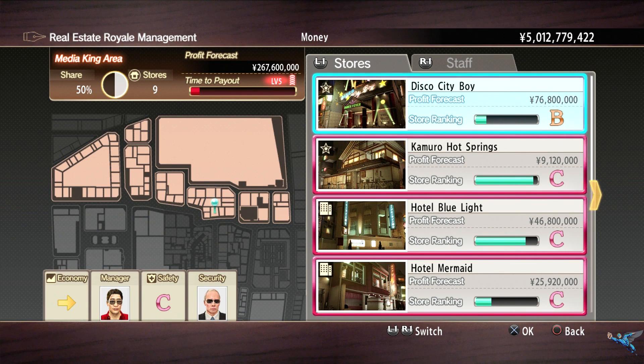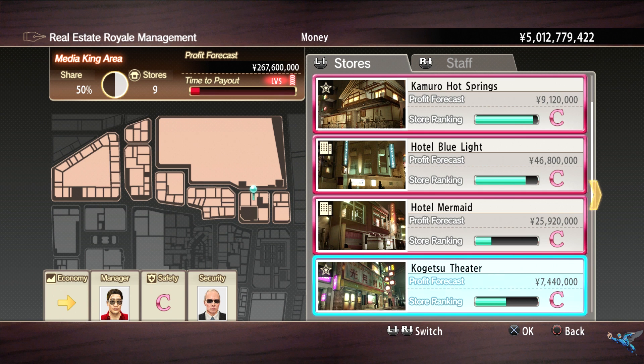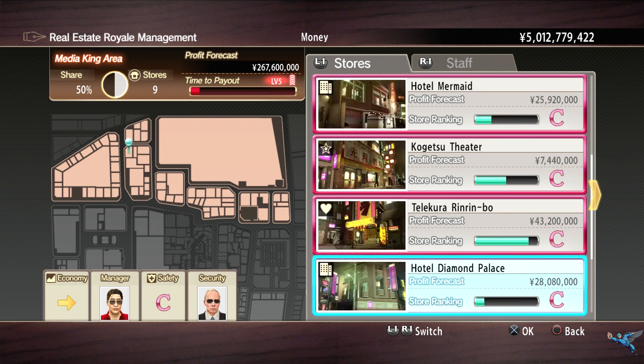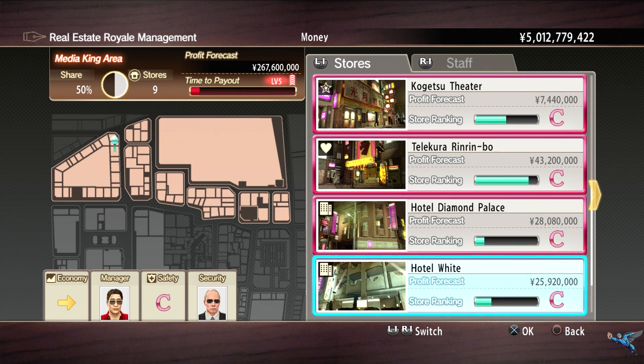Hello everyone, Johnny Hurricane here from GamersHeroes.com, and today we'll be checking out the Media Kings property locations in Yakuza 0. Like the others, there are ten in all — you start with one — except this time you're gonna need to spend some serious cash. You're gonna need like seven billion to get all of these. That's right, not million — billion. Let's get started.